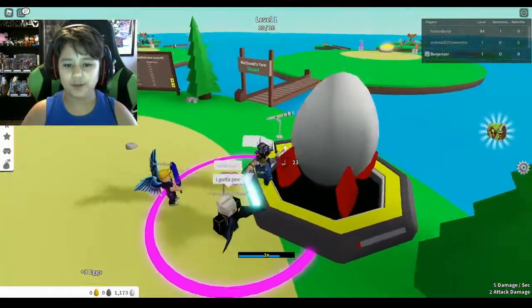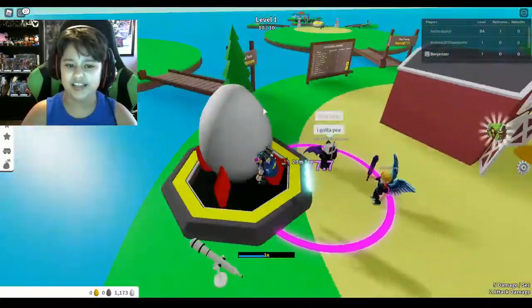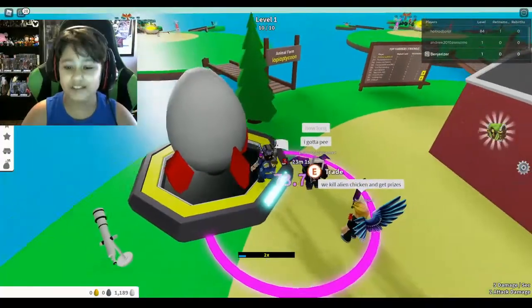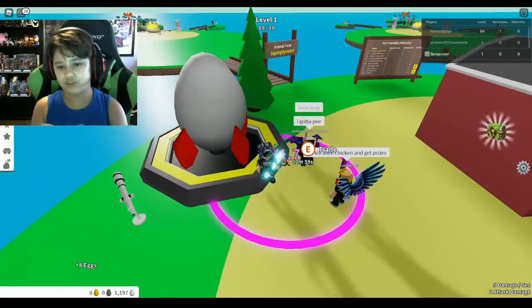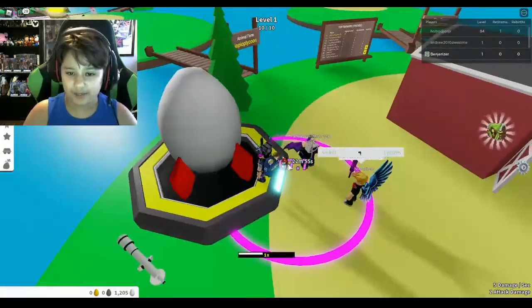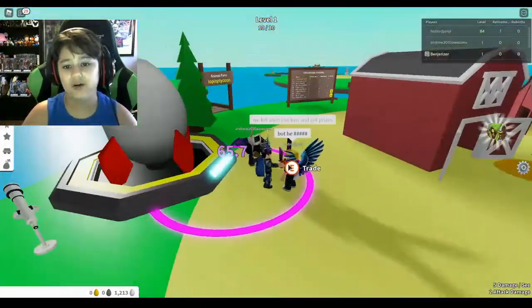Basically what you want to do is every 15 minutes this egg rocket will fly up to the moon, and when it does you have to be on it. It will show a little message when there's about 2 minutes left, and we need to wait 67 seconds now. So here we go.